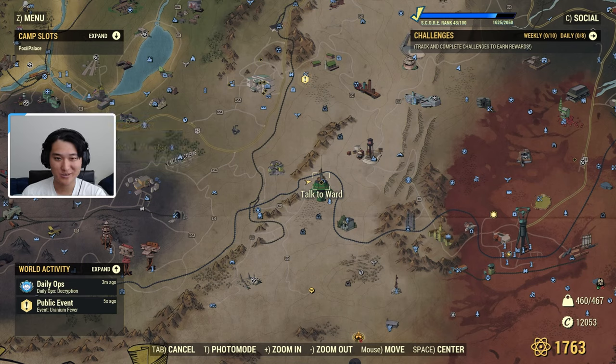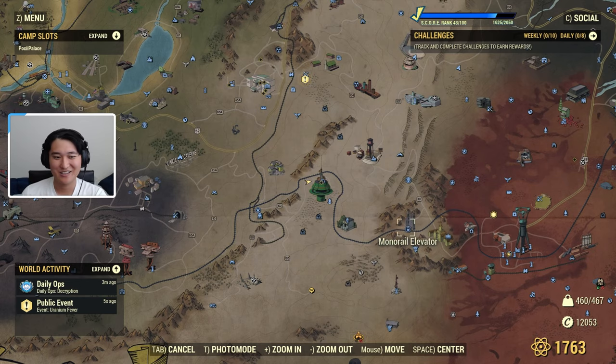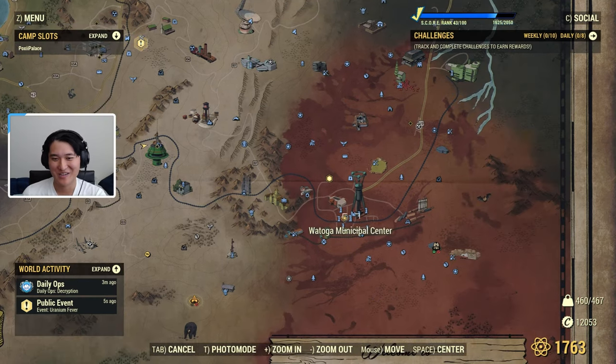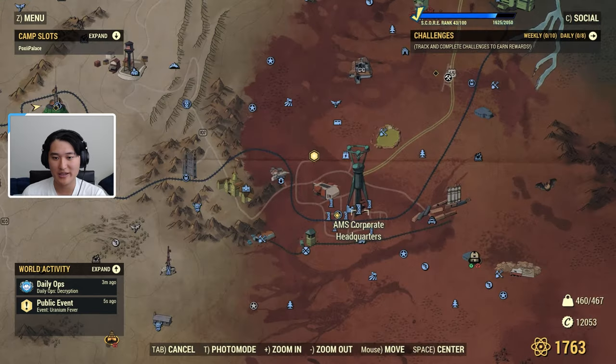Hey guys, it's Box World, welcome back to another video. Today in Fallout 76 I'm showing you guys how to get T45 power armor. This is pretty much the good old Watoga server hopping location. There are going to be about three to four power armor spawns at the Watoga area, and there's a chance it'll spawn T45, T51, or T60 power armor. I'll also talk about how to get the T45 plans and mods as well.